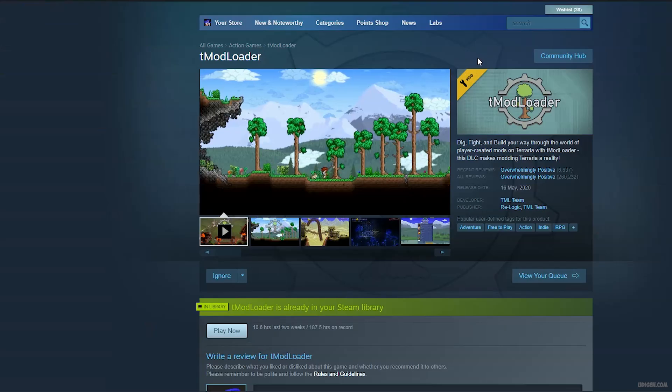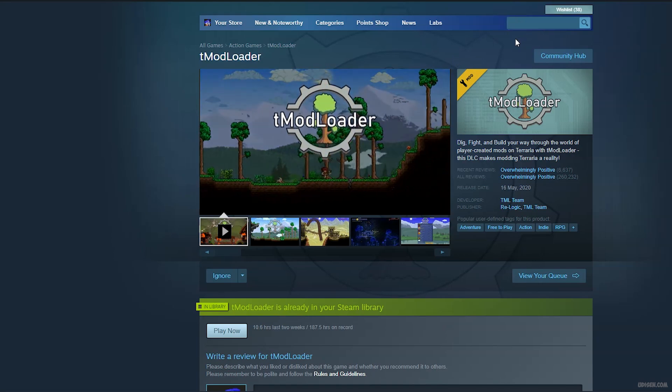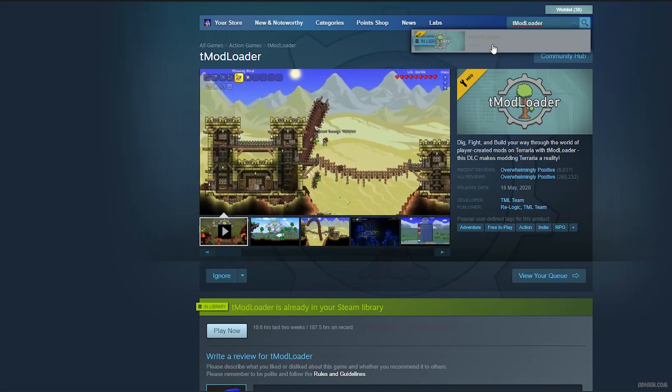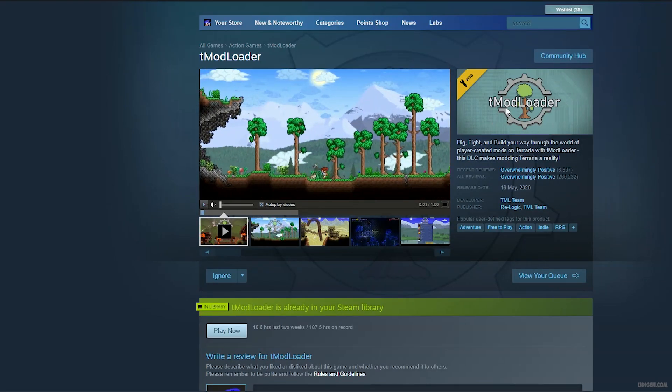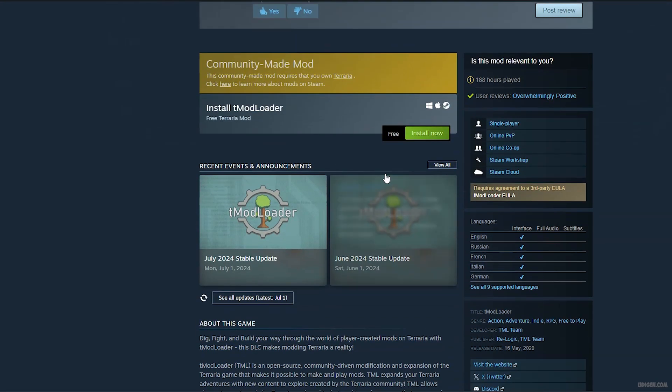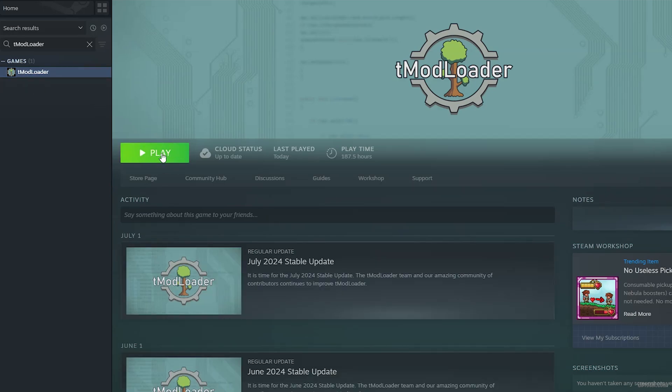After that, go in the Steam store and find the Steam mod loader. Simply go and type in the search panel 'mod loader', find it — it has a specific picture. Press the install button and install it. Then go in your Steam library, find the mod loader, and press the play button.